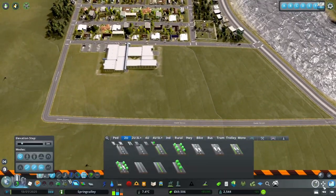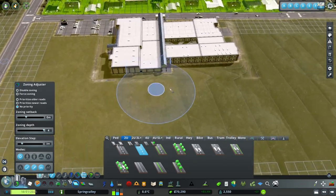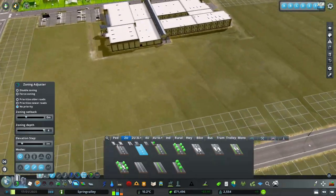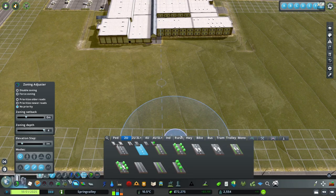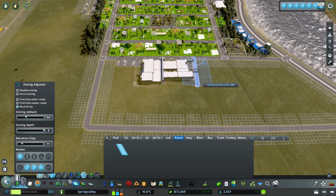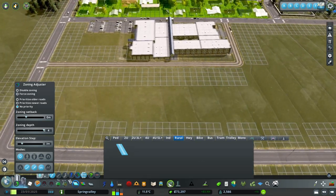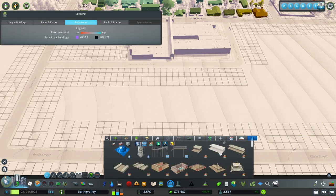They can be pesky, annoying little things. We do have a bit of a thing with the train going on here, but that's just a City Skylines thing - we can make it look better but it's fine the way it is. We're going to stick a rural road probably right about here to there, and that's going to let us put some sports fields in here.